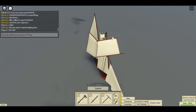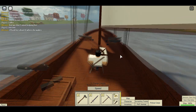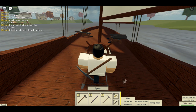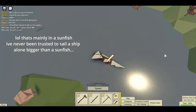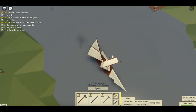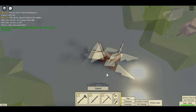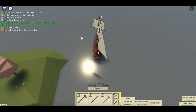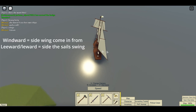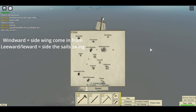If your ship doesn't have a flag, it might have a little rope or pole. But it's going to have some way to tell which direction the wind is going. In this case it's the flag. The direction the flag is facing is the direction that the wind is going. The side that the wind comes in from is the windward side, and the side that the flag is pointing towards is the leeward side. You can call it either of those two.